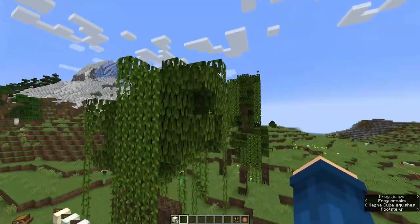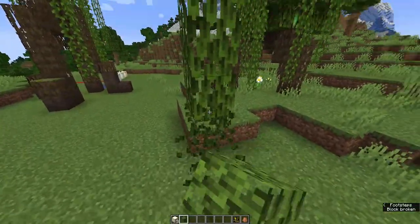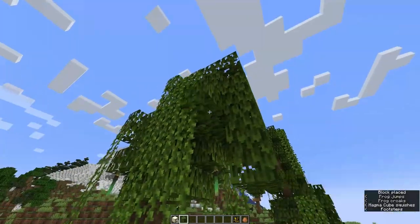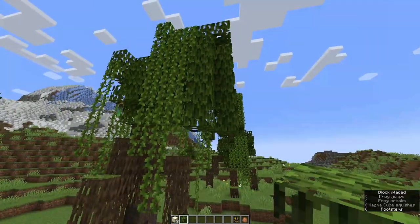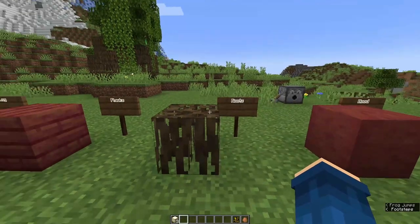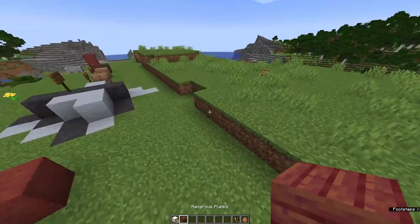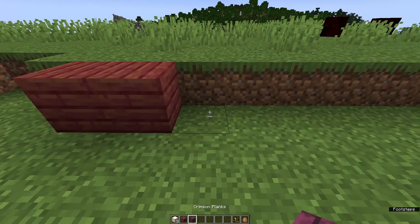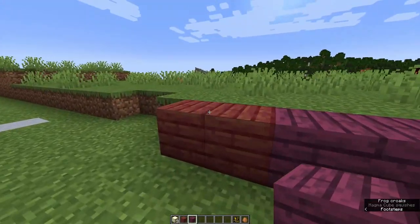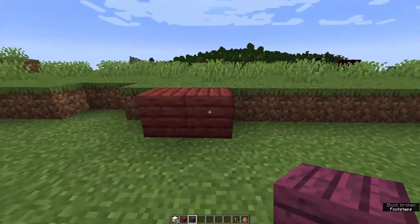Next up we have mangrove leaves and I really, really like these leaves. They look super droopy, like a weeping willow. I like the weeping willow vibes because if you're making a custom tree and you want to make it look droopy, these are really nice leaves for that purpose. With the mangrove tree also comes mangrove wood - we have the mangrove log, the mangrove planks, the mangrove roots, and the mangrove wood. I honestly think mangrove wood is a terrific alternative to crimson wood. This is kind of what I imagined when I thought we were getting crimson wood - this is what I wanted and this is what we got.